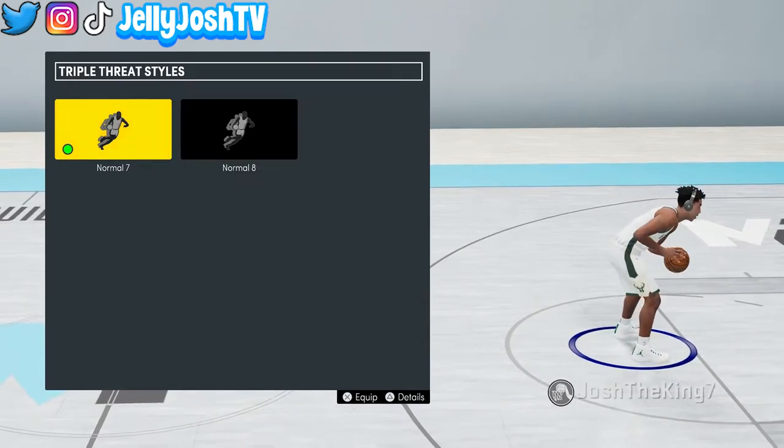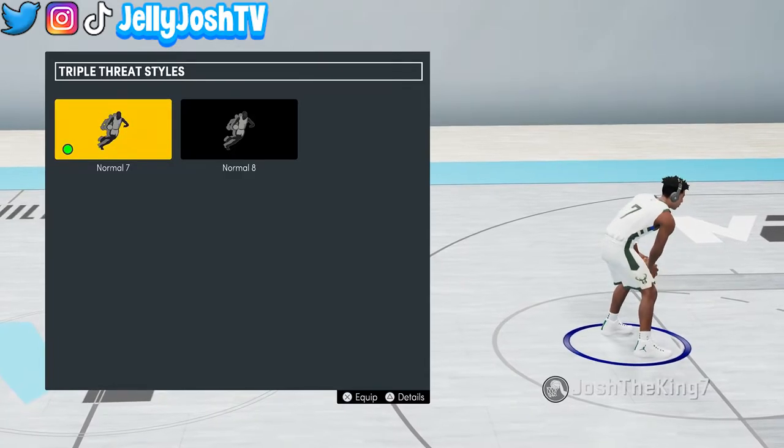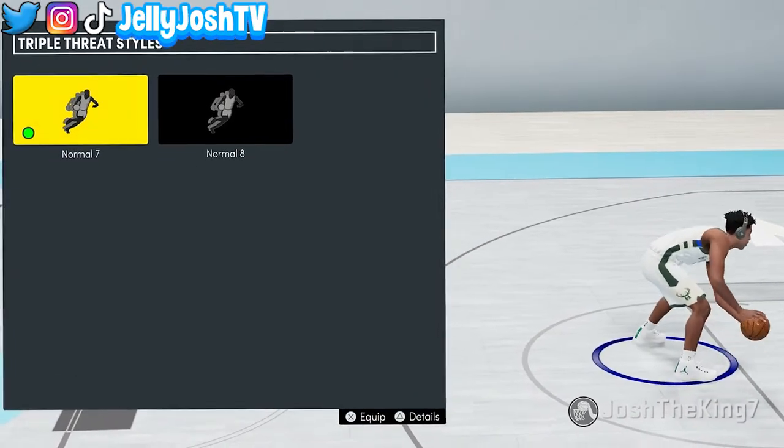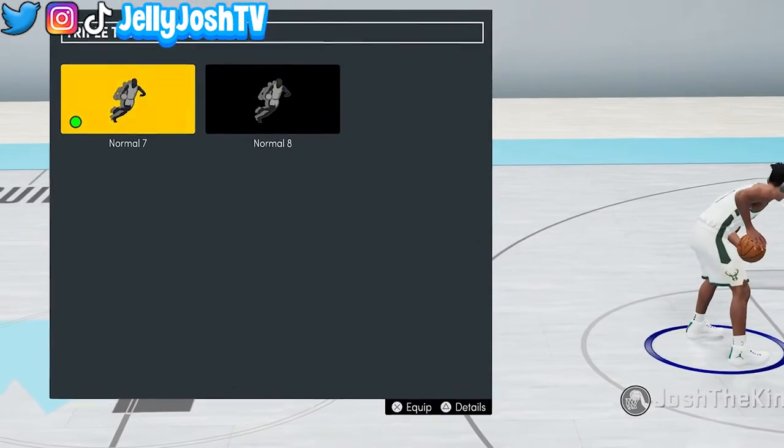Triple threat styles don't matter too much, but I have normal seven on. I feel like this is the best looking one. If you guys want to see the rest of the animations that I use on this build, or if you guys want to see some pro dribble moves that I use on my other build, make sure to click the end screen that should be popping up right now.